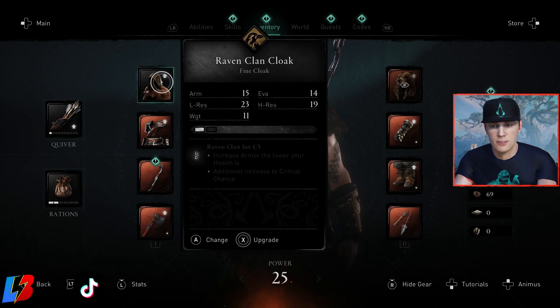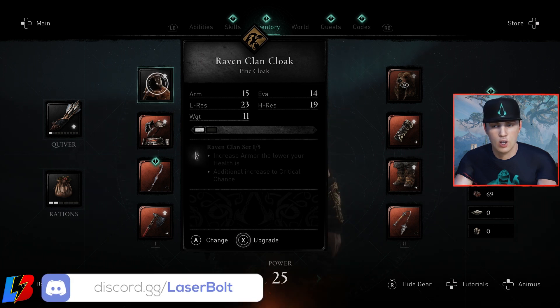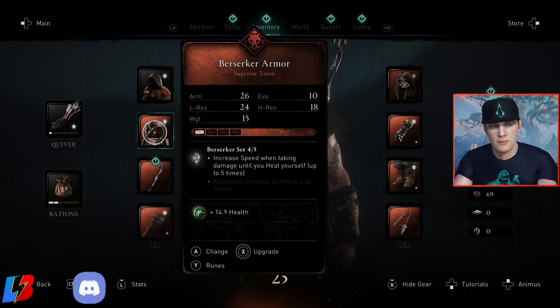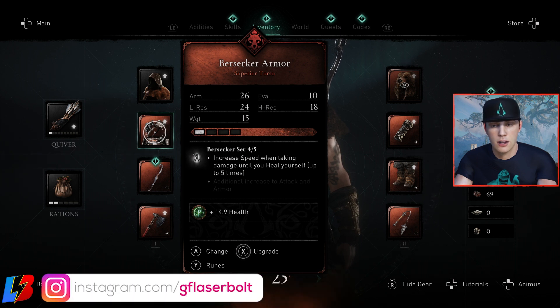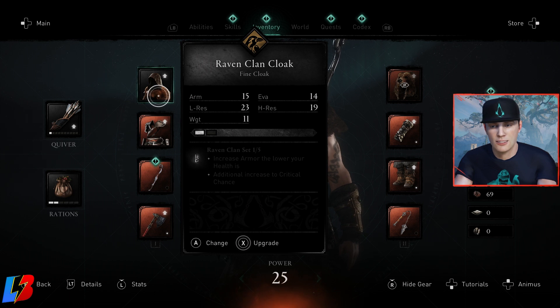Let's take a look at this piece of gear on screen. This is the Raven Clan Cloak. There are three different types of armor sets in the game: there is Raven, there is Bear, and there is Wolf. These are going to be noticeable by the icon on the top of the screen. If you see this one on the top, it has a little bear in the triangle. And this one right here has a little Raven in the triangle. Those are the different types of gear.